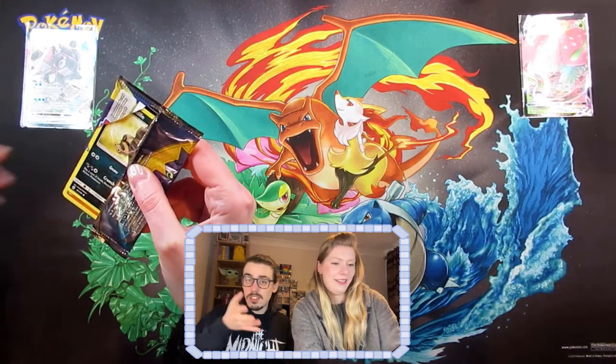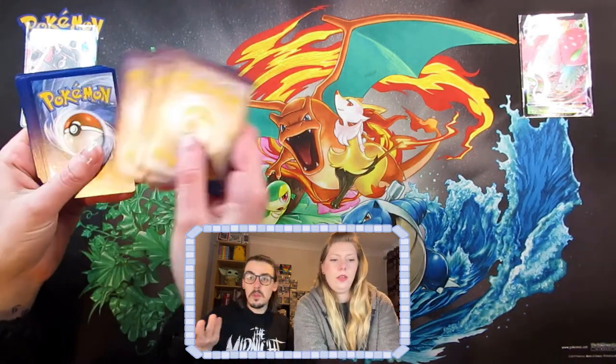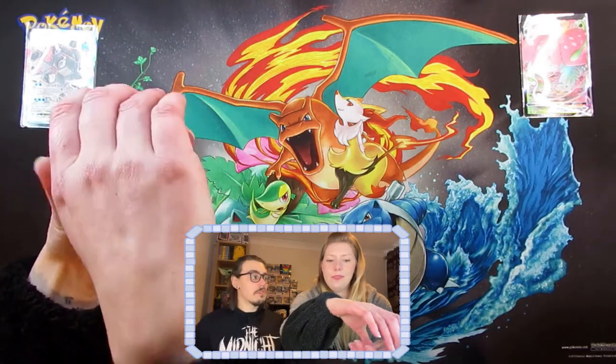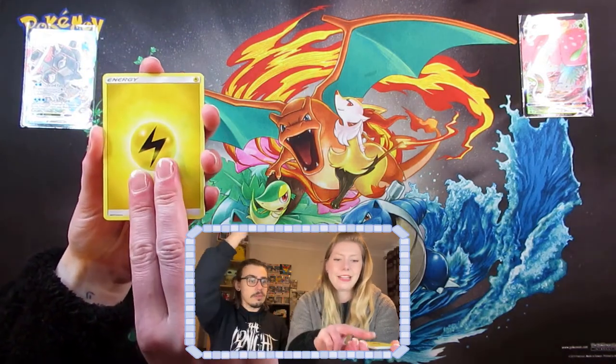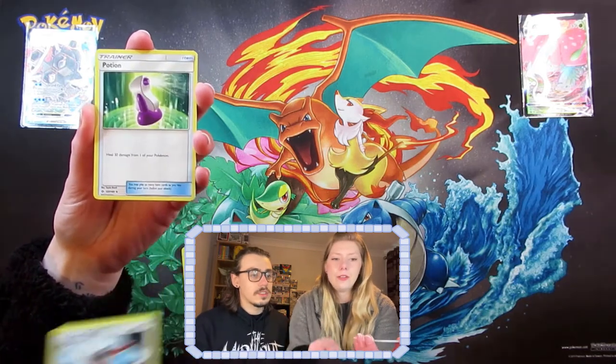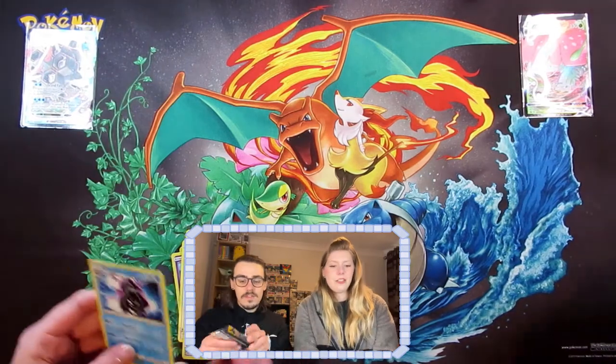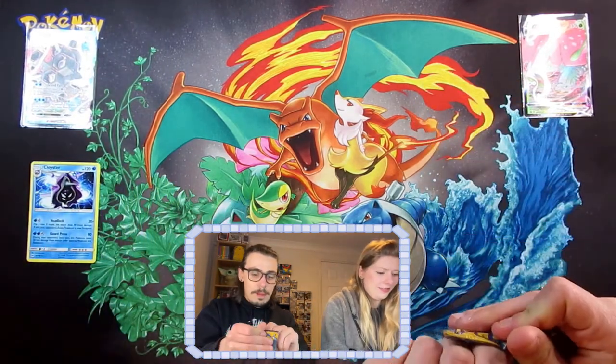We didn't think of the rules for this! So obviously: holo beats a common, rare beats non-holo rare, a V would be better than that, V-Max better than that, and if you get a rainbow rare or a secret rare, that's the winner - the crème de la crème. Okay, so let's go for it then. Gold bat, Trumbeak, Poochyena, Sandile... Grubbin, Ferroseed, Skarmory, and a Cloyster - a regular rare. Sun and Moon. That's what you're against - a Cloyster.